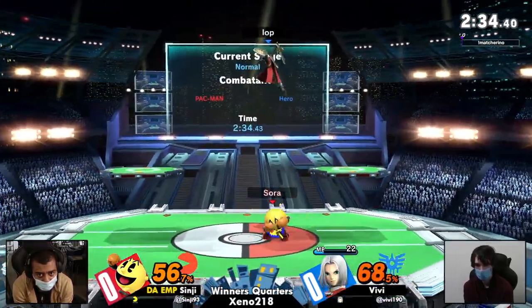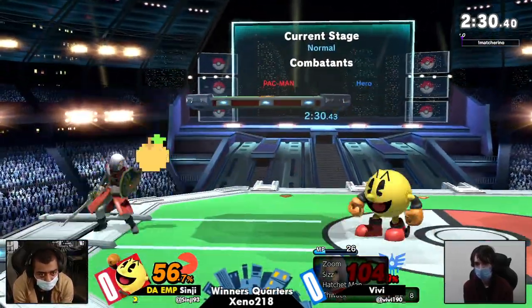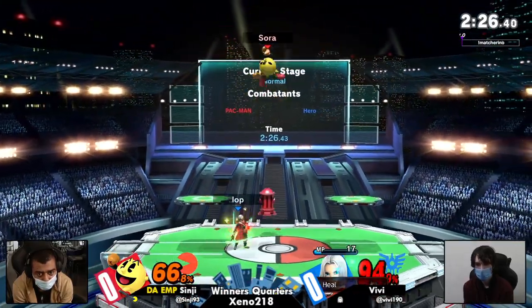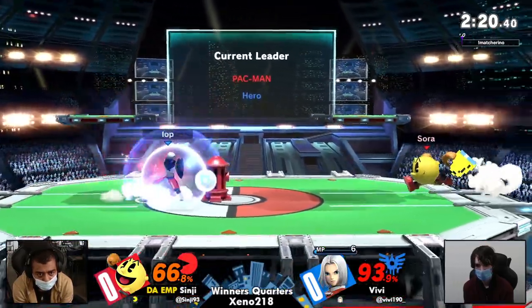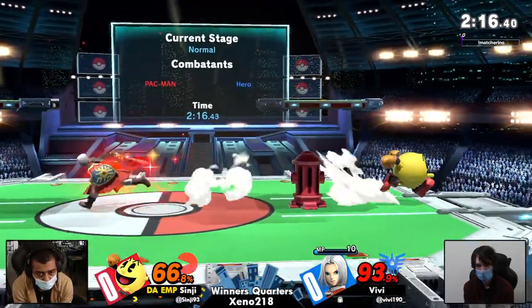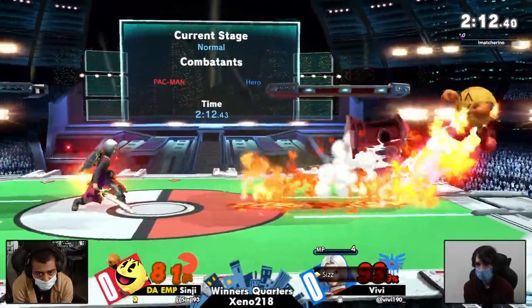One thing I think about with this matchup is when Vivi has Bounce — Sinji's been doing a really great job of not letting it get to him very much. Because Pac-Man, for as many projectiles as he has, also has some great, fast buttons. He can scrap with those kicks.